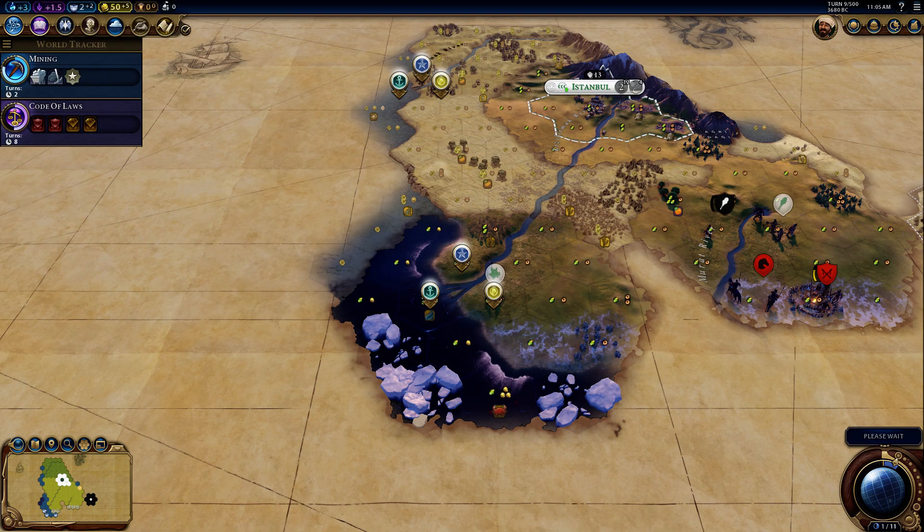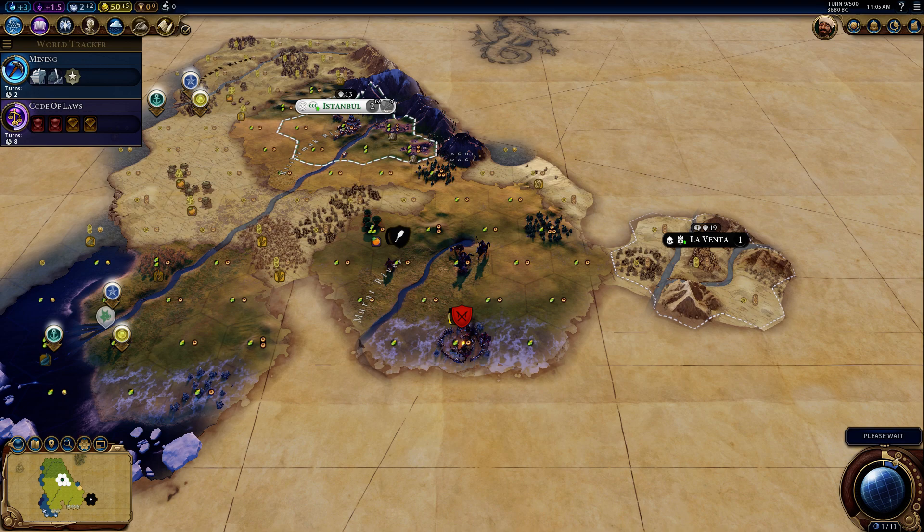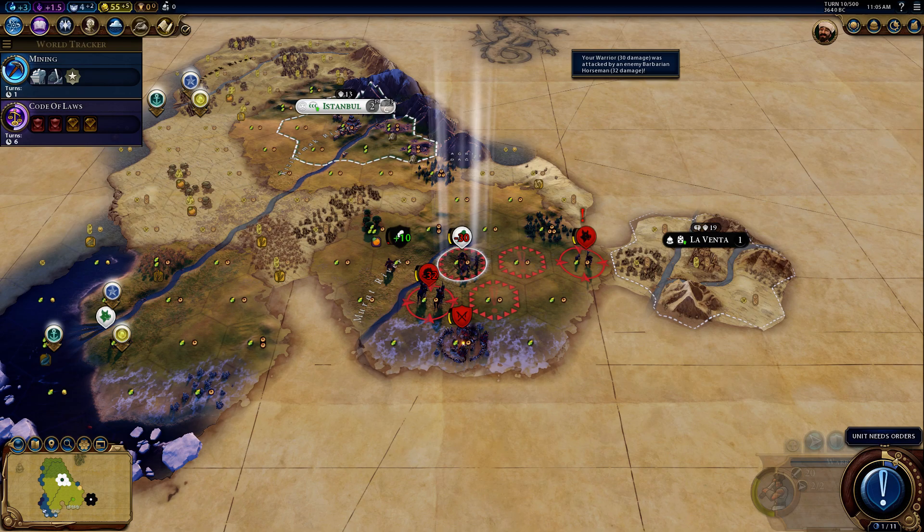In eight turns I'll be able to put in some policies that can help me deal with the barbarians. I'm going to bring my warrior over here as soon as I can.